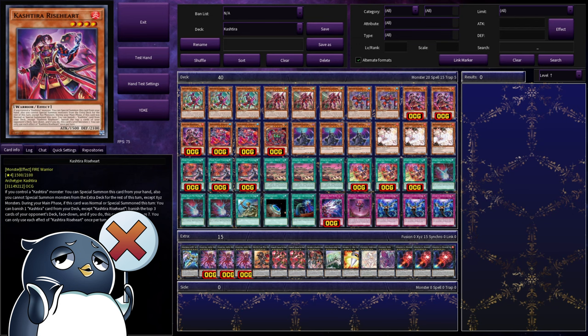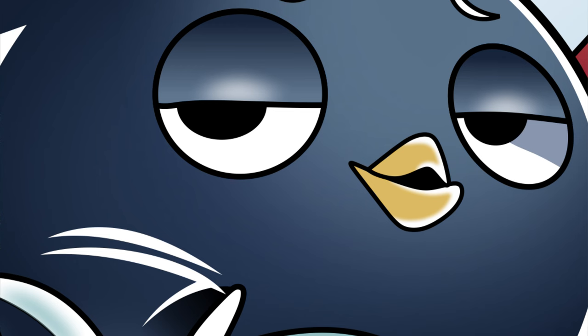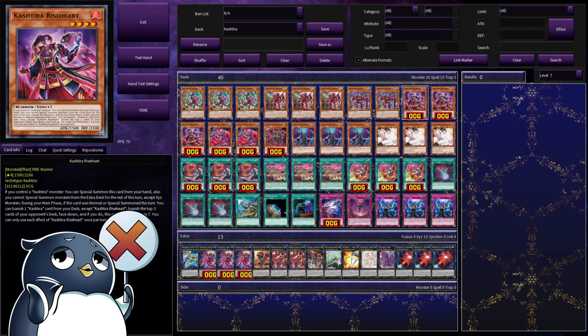Now onto the new support. We have Cashtira Riseheart. Riseheart is one of the reasons the deck is able to spam so consistently. He's a level four monster, and if you control a Cashtira, you can special summon him from your hand. If you activate this though, you can only Xyz summon from the extra deck, but they're all Xyz. During the turn it was special or normal summoned, you can banish any Cashtira card from your deck, banish the top three cards of your opponent's deck face down, and if you do, it becomes a level seven. There are plenty of ways to add or summon banished Cashtira monsters, so the cost is pretty much nothing.